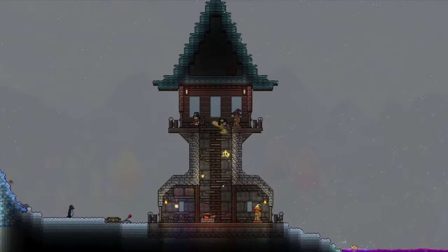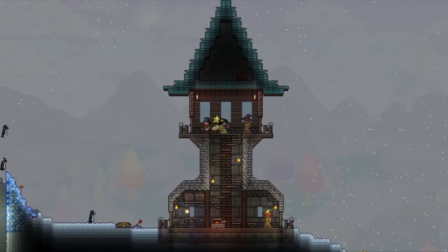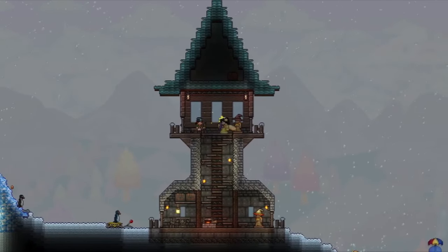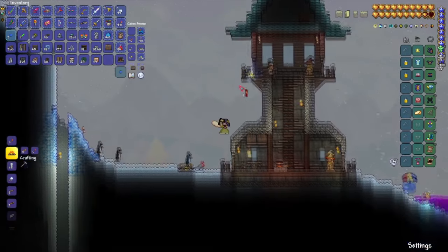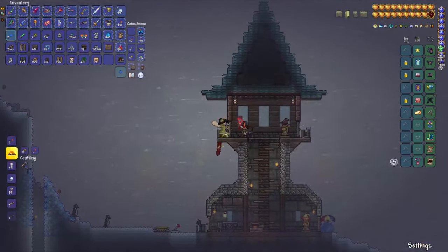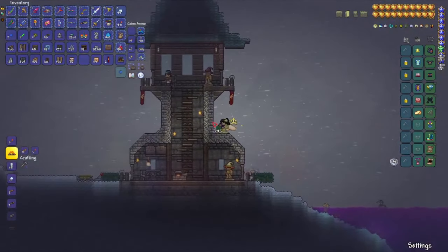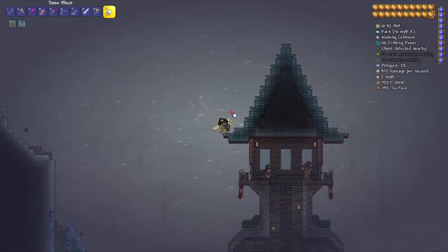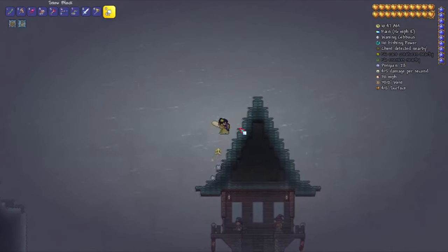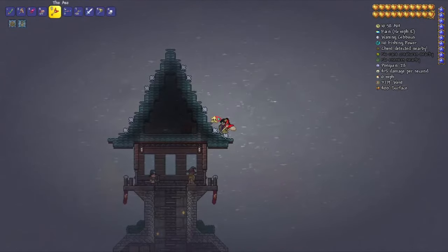Now that the house is done, we still need to do some stuff because it's lacking color — it's currently just blue, gray, and brown. It still needs some greens and reds, so let's fix this. I'm gonna begin by placing red banners below, and also place some grass walls near the fences. To make this building fit more with the environment, I'm gonna place some snow on the roof — not that much, just a little bit — and then hammer it down.